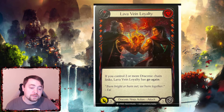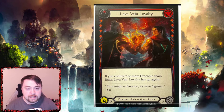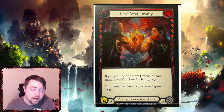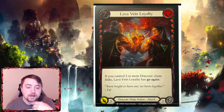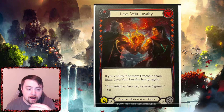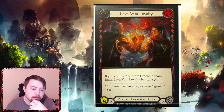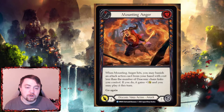Then you have Lava Vein Loyalty. If you control two or more draconic chain links, Lava Vein Loyalty gains go again. Again this seems like a really bad Head Jab, but it's a draconic attack action, so it's really useful for those draconic chain link turns where you're trying to get a lot of draconic links on the chain. Getting two chain links with Fai — you're gonna be able to do that without breathing, because even his sword counts towards those chain links since it's a draconic weapon. So definitely a good card.